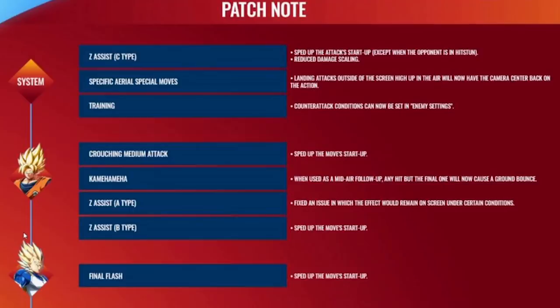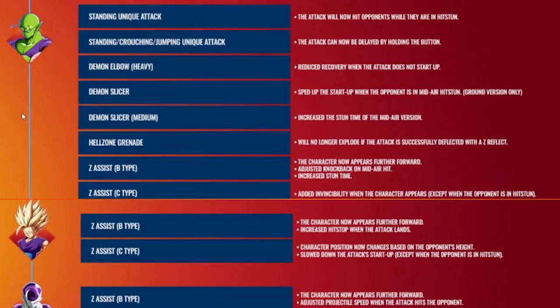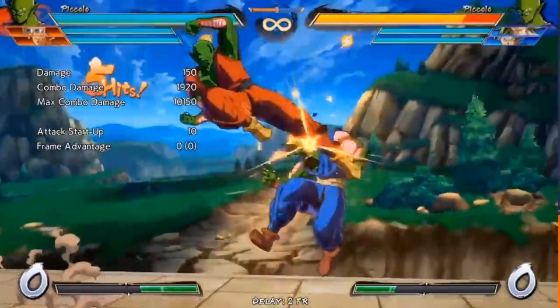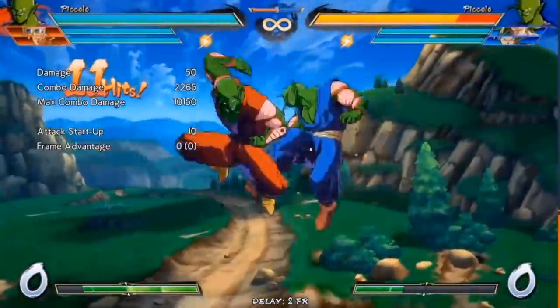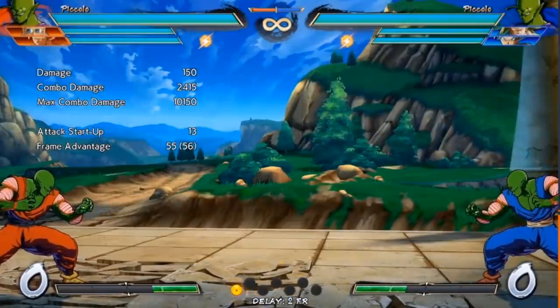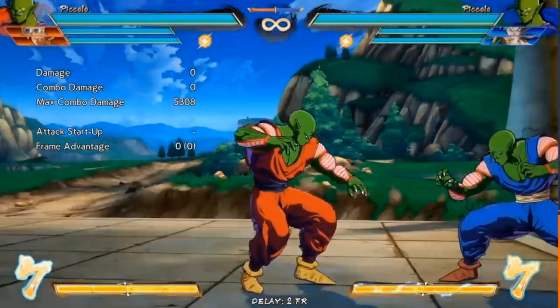In direct stark contrast to someone like Super Saiyan Vegeta who didn't really get touched, we have Piccolo, who for some reason got a lot of buffs. Now to be honest I might think that just because I already thought very highly of Piccolo before this patch came out, but this does a lot to improve him — including Demon Slicer buffs, new ways to charge his attack. This character overall might be the winner of the patch.